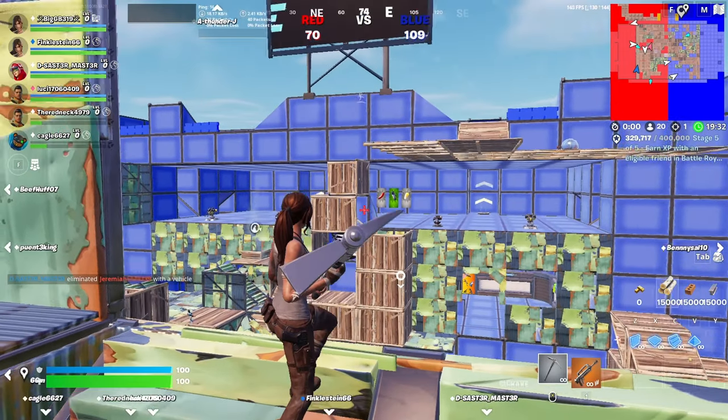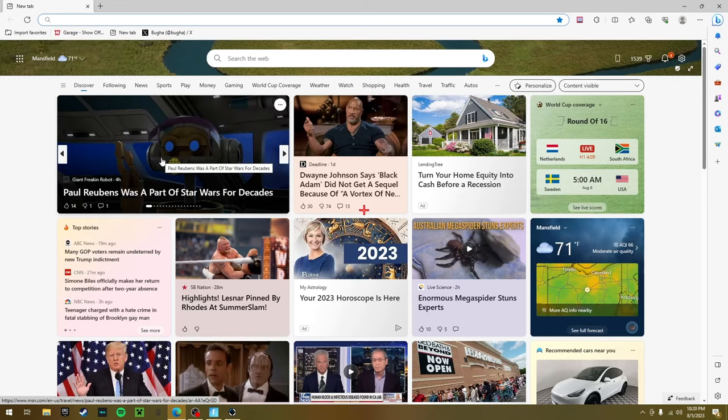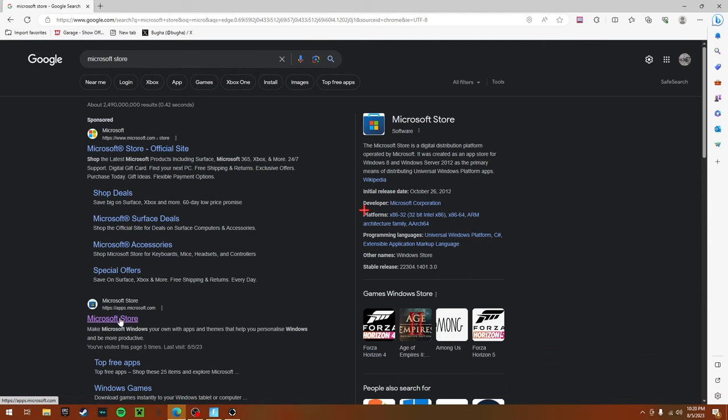Once you're at reticle and you've turned it off, click Windows and then go to Google. Look up Microsoft Store — it should be this link.